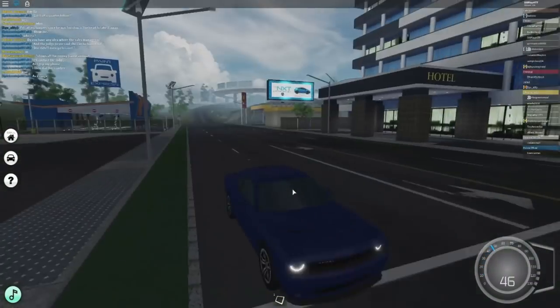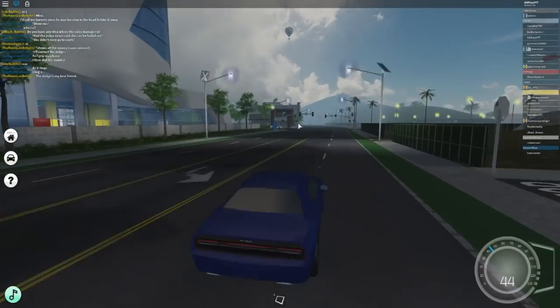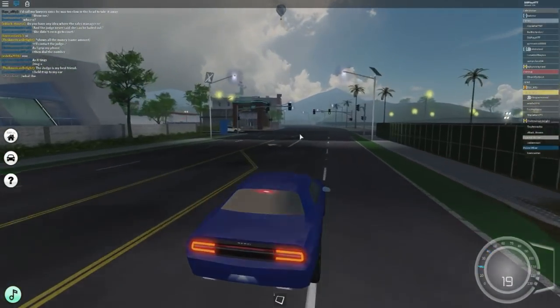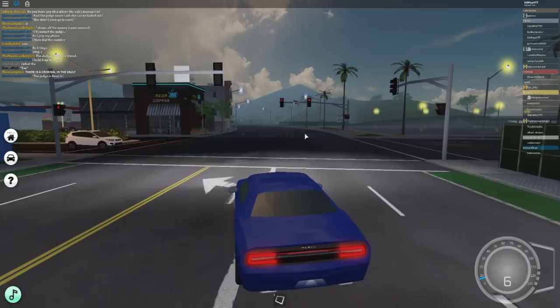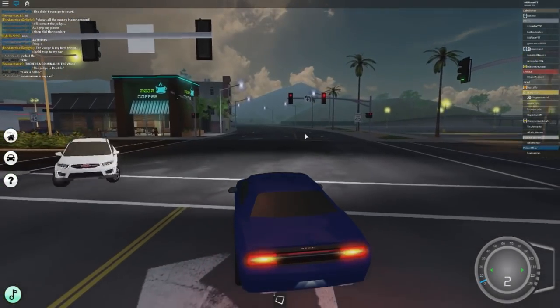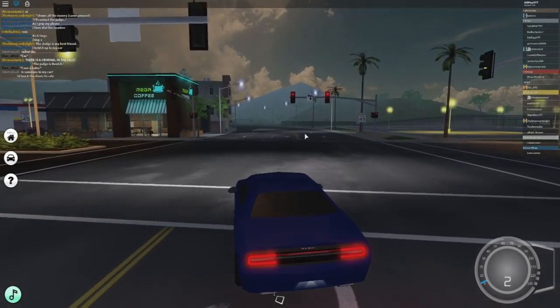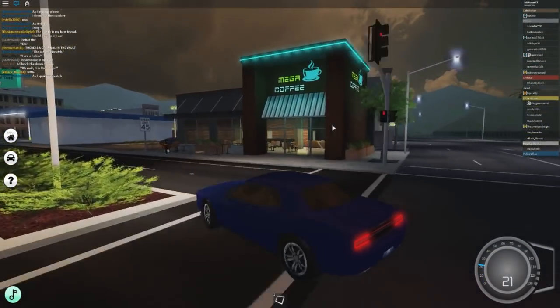So if you make a right turn you have some type of hotel where you can actually live, which is pretty cool. I'm still getting used to these blinkers — Q and E for blinkers, Z for hazards. And there's Mega Coffee, which is the cafe, which is pretty cool.